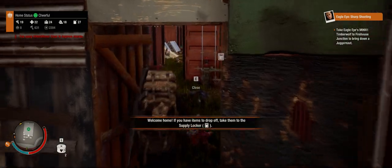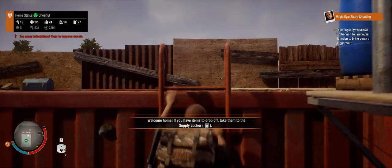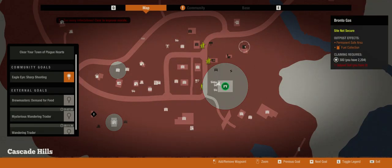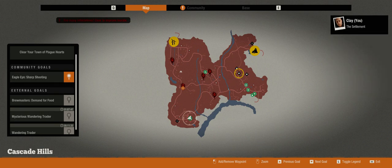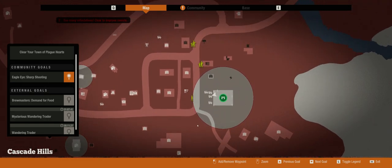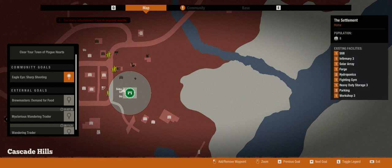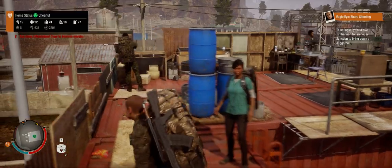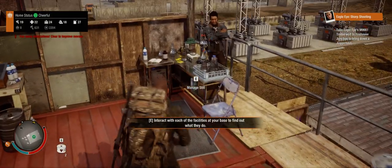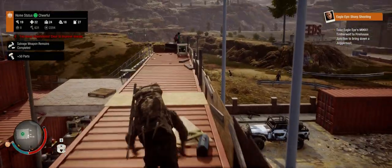I'm going to take you through a quick walk around the fort to give you an idea of what this place looks like. Just so you know, this is where the fort is located down in this part of the map. Surprisingly there's not actually a plague heart in this town down here, which I thought was a little bit strange. Up here is my still — this is where we're making the moonshine and meth apparently.